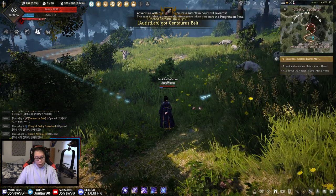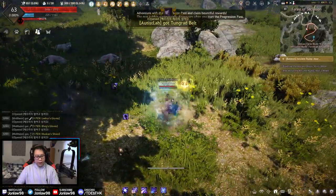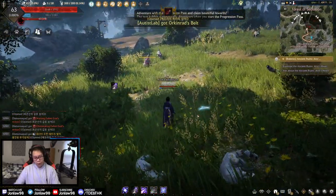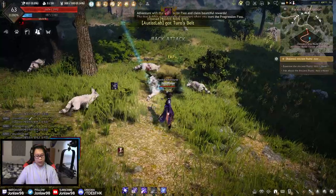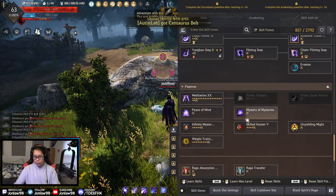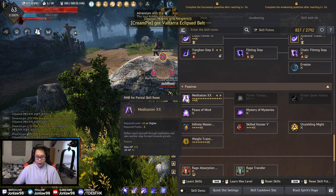If you Q and then Left Mouse Button — the combo Shift Space is kind of like Dark Knight's Dusk movement. Voltaic Pulse — kind of like that. Dude, this is literally all the classes combined: a little bit of Shai, Wizard, Witch, Dark Knight, Sorceress. It's cool. Let's actually see all the passives — every class has their own unique passives.